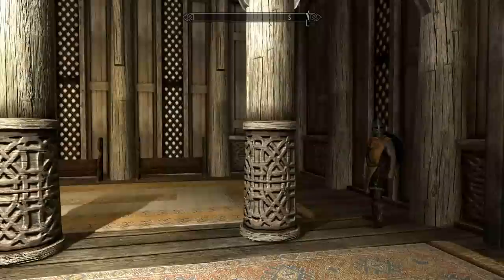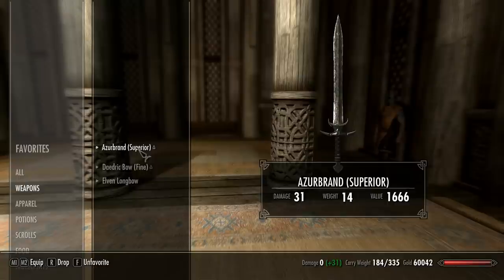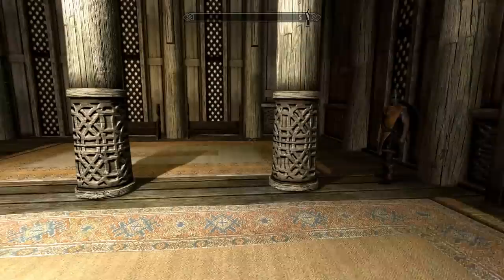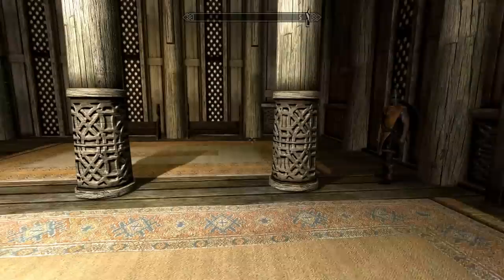That should work. You'll see that all your stuff has been unequipped from your character — it hasn't been dropped, just unequipped. So if you equip everything back again, just put the bare essentials back on — shield — and you'll see that the shield is back.